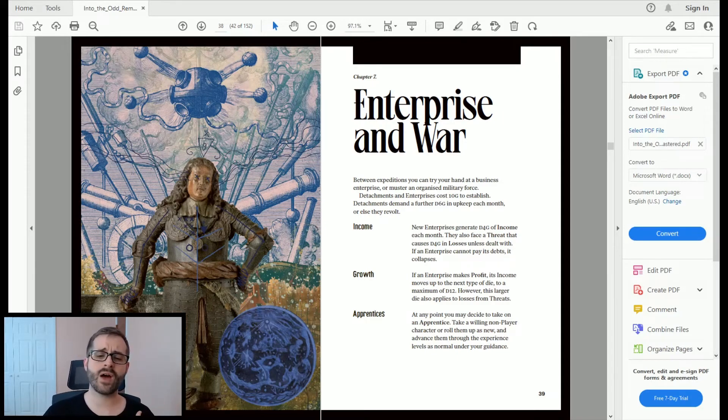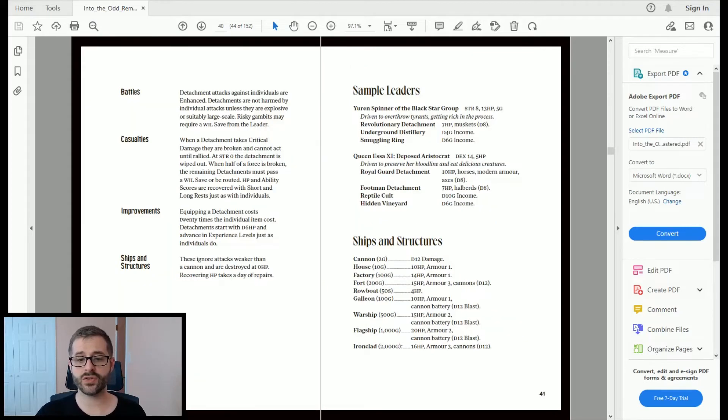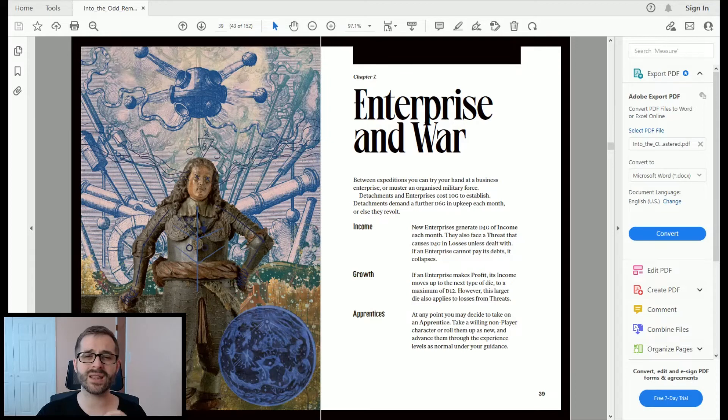Chapter Seven touches on starting an enterprise or gathering a military force to do your bidding. We won't get into that here, but there are only three pages on it — just a little bit of information on how to incorporate that into your game of Into the Odd if you're interested.